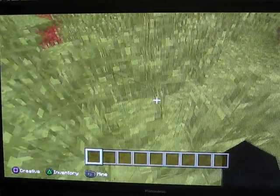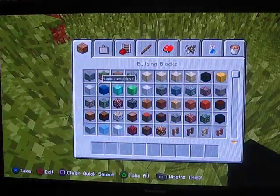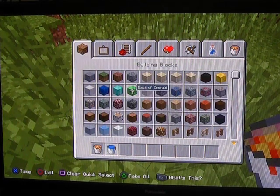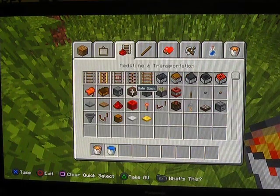Hi everyone, my name is Sean and welcome to a new video from Minecraft. In this video I'm going to show you how to make a really cool hideout. You need a lava bucket, a water bucket, and ladders.